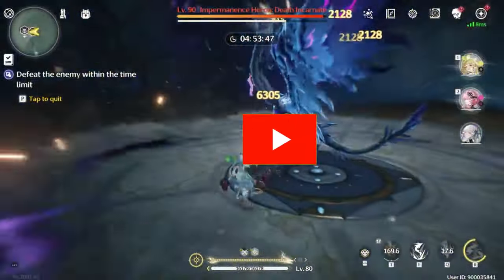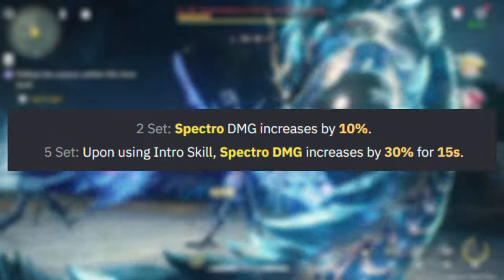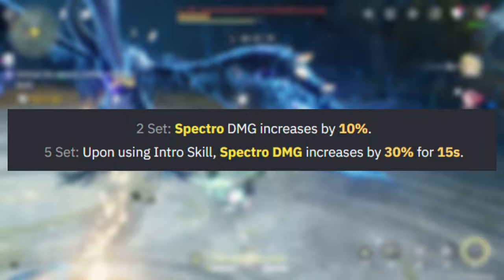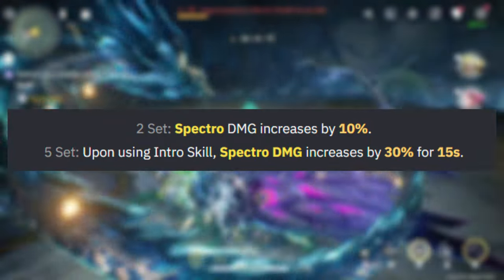Now if you're wondering what are Jensil's best echo sets, you're going to want to use the 5-set Celestial Light, which will increase her spectral damage by 10% with the 2-set. With the 5-set, it will give you a 15-second 30% spectral damage increase when you use your intro skill.